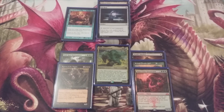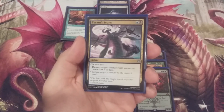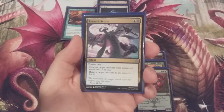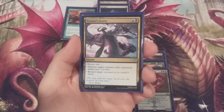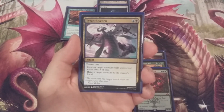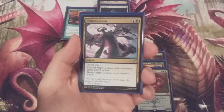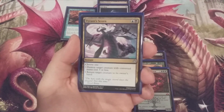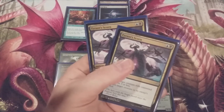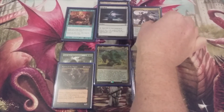Now let's move to some removal spells — Tyrant's Scorn from War of the Spark is a blue and a black instant. We get to pick one: destroy target creature with a CMC of three or less, or return target creature to its owner's hand. That second ability is valuable for us, particularly if somebody goes to take control of or destroy our Mimeoplasm — we can cast Tyrant's Scorn, bring the Mimeoplasm back to our hand and then cast it again next turn exiling a couple other creatures. Two copies of Tyrant's Scorn.